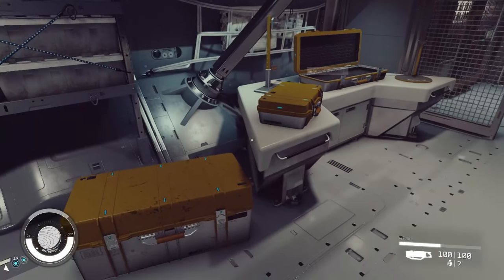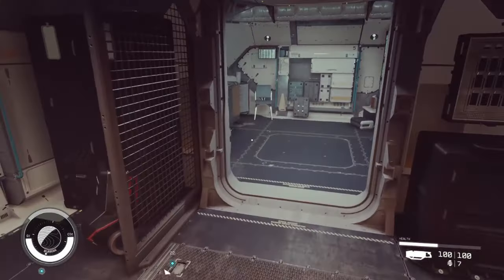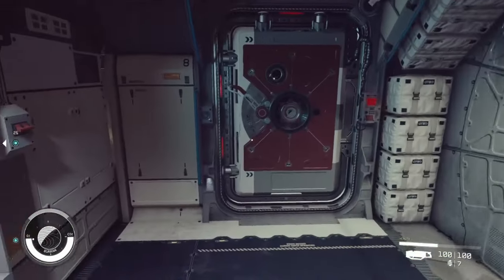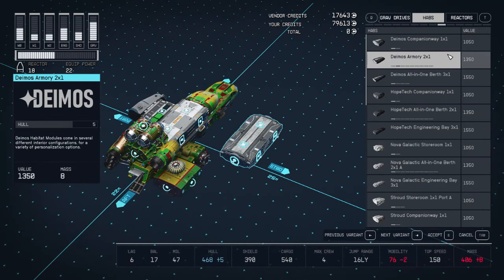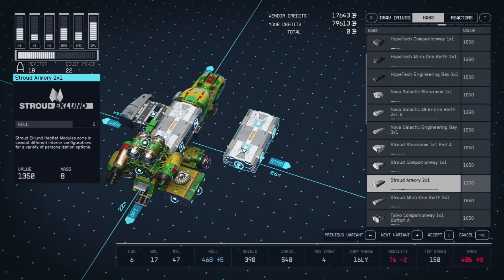The Stroud Armory is the same thing, plus a small weapons case at the front port side. In Nova Galactic, you only lose one weapon case at the rear starboard side. So when you're installing an armory and you want to maximize storage space — if it's Deimos, make sure you don't install any of those modules on those sides of the HAB. With Stroud it's the same thing plus one more side, and for Nova just the rear starboard.